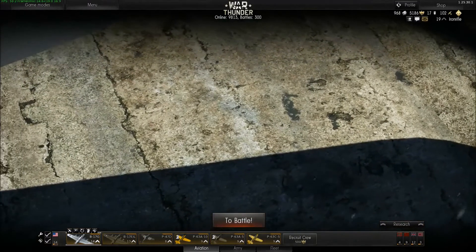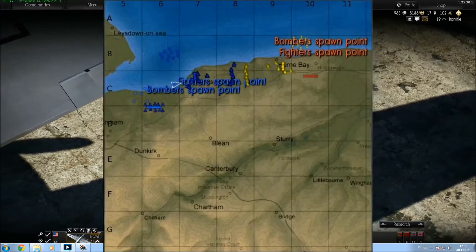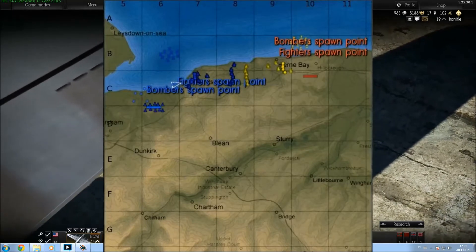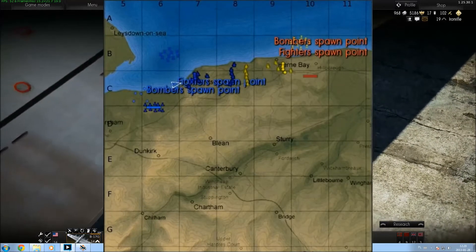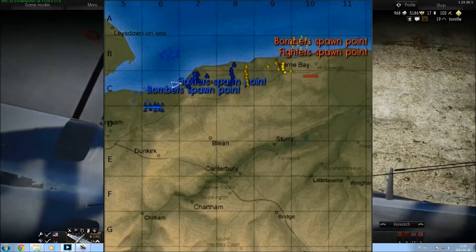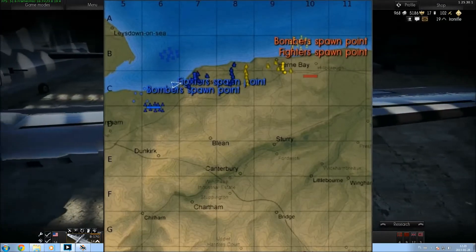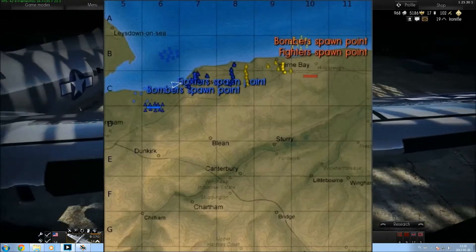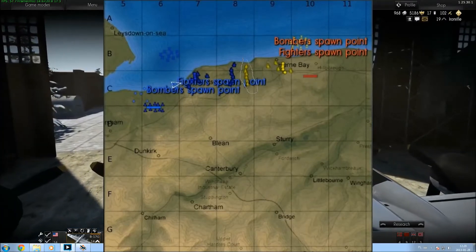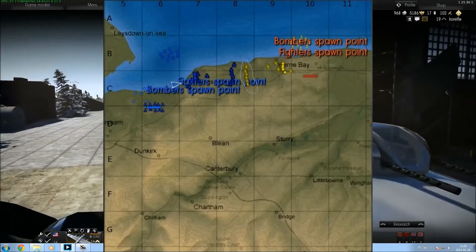Starting off, a good example of the map you will be playing as the bomber is Two Towns. I did pull a screenshot but it isn't great — there aren't actual maps on the internet or on the official game site, so this one was taken from the game. As you can see, the first part of the ground targets are about here, as I drew the line.